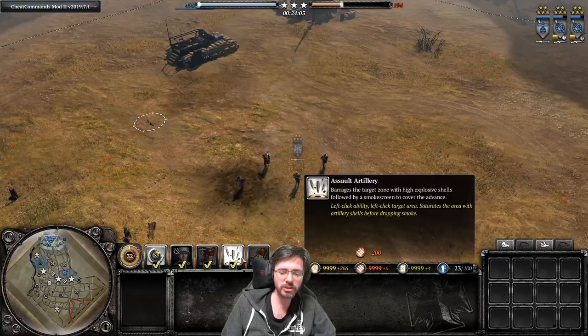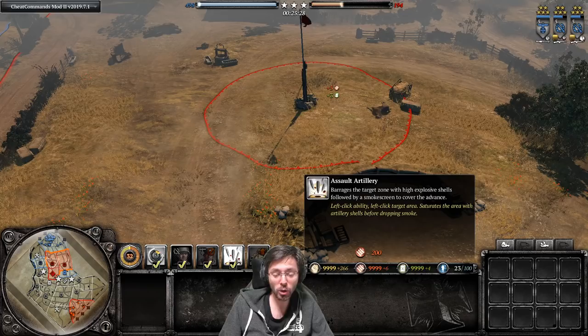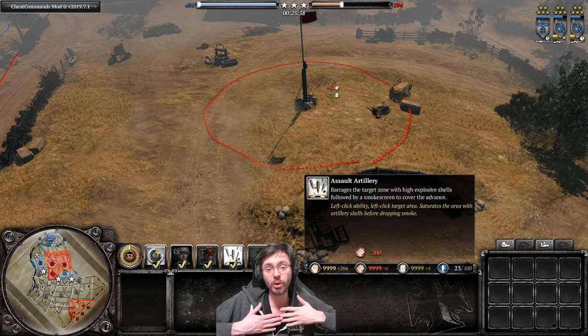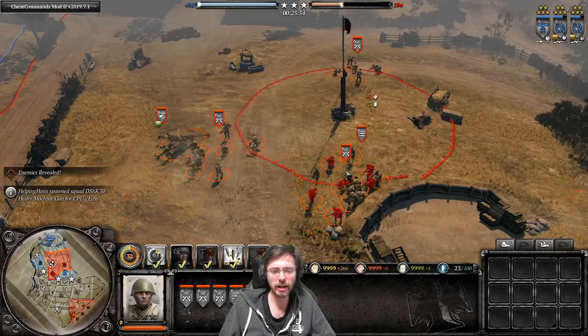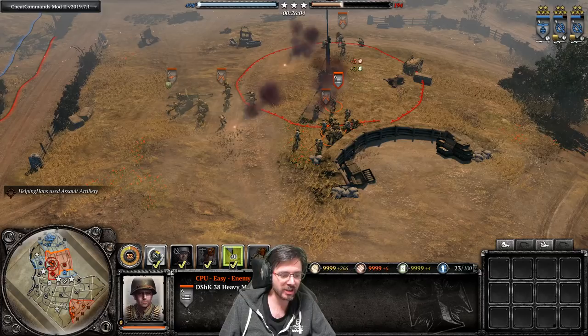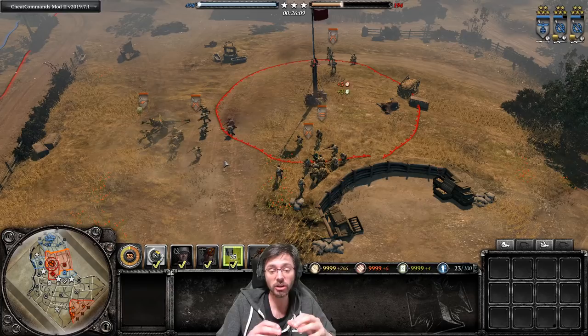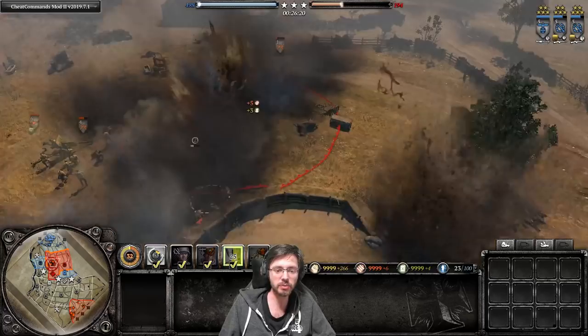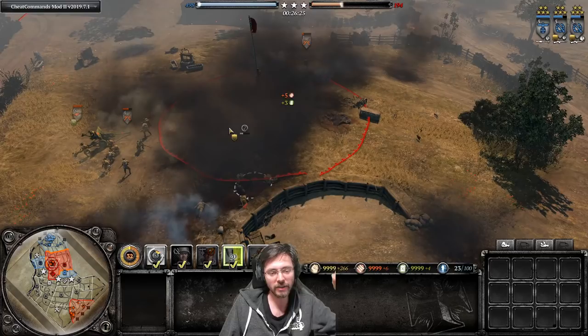Assault Artillery costs 200 munitions and drops a lot of artillery shells followed by a smoke barrage - great to drop on an enemy position and then push up with your army as the smoke lands. Drop it in the rough area of the enemy position; rounds in the center are quite accurate but scattered around the outside, so the center takes the most damage.